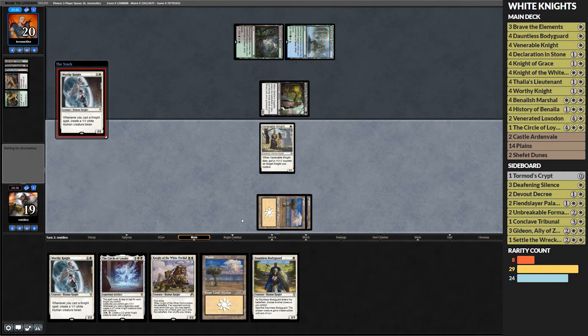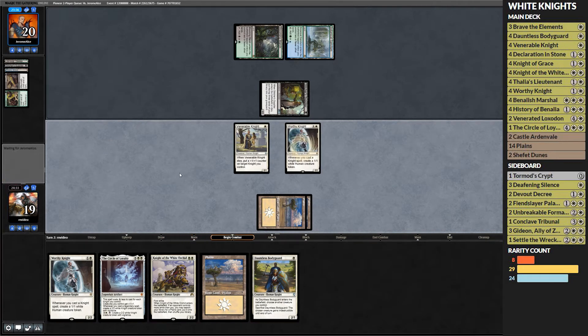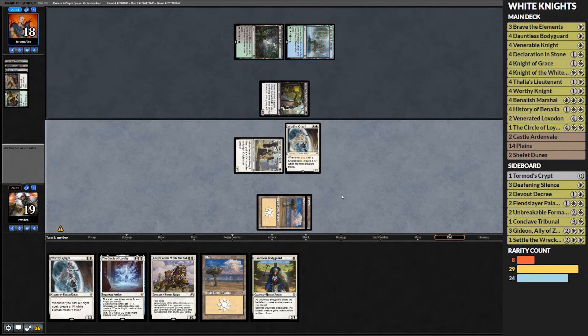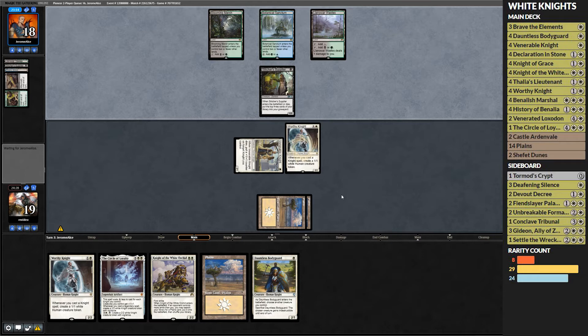We're going to toss down a Worthy Knight here — we got three mana now, which is very good for us. Next turn we can play Knight of the White Orchid, fetch a Plains, and then have two more mana for another Worthy Knight. It is a bummer we can't double up the Worthy Knights and start getting double triggers until the following turn, but Circle of Loyalty is going to be two mana that turn. Barring our opponent getting some pretty nutty self-mills, we're in a pretty good spot.